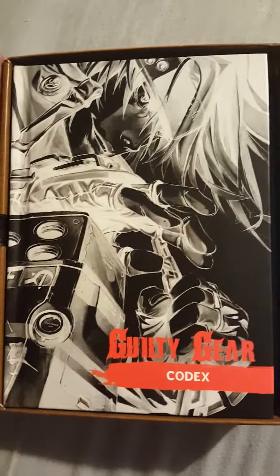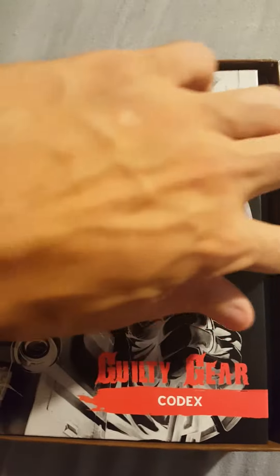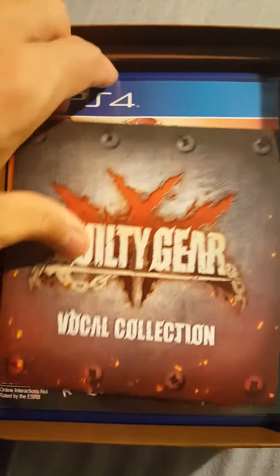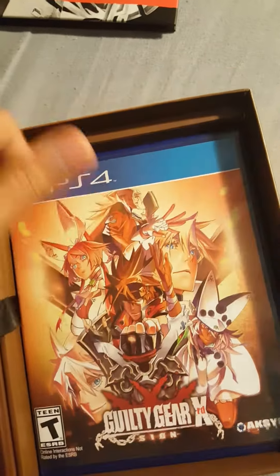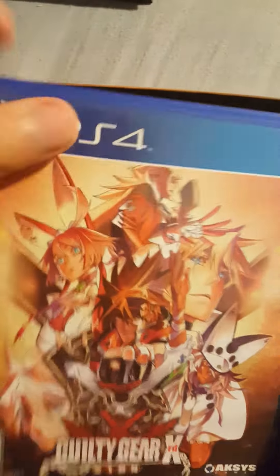Inside there's a wire strap like a book strap. So you got the codex, the soundtrack — or vocal collection, but really it's a soundtrack — and the keychain, which is the Soul Bad Guy belt buckle keychain.